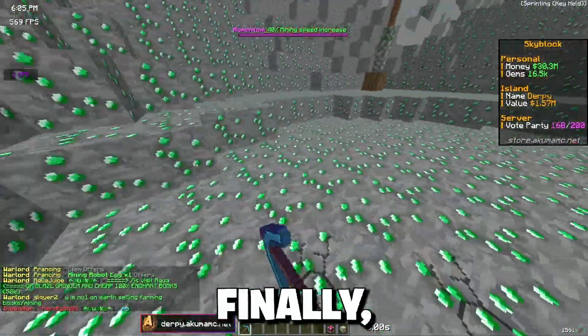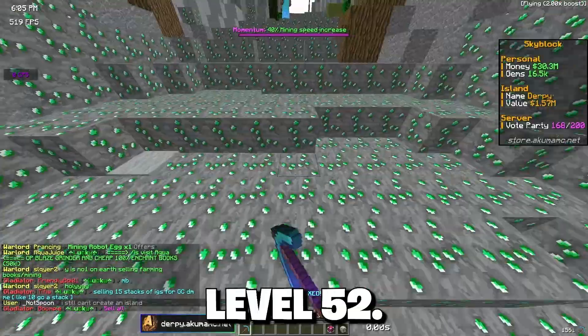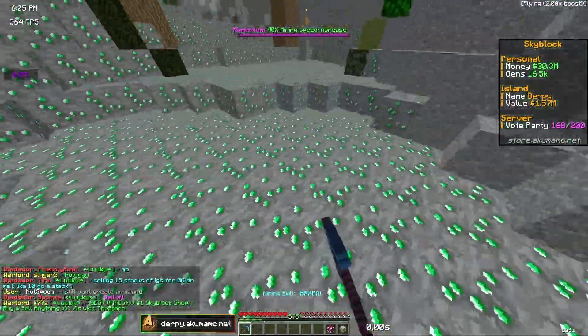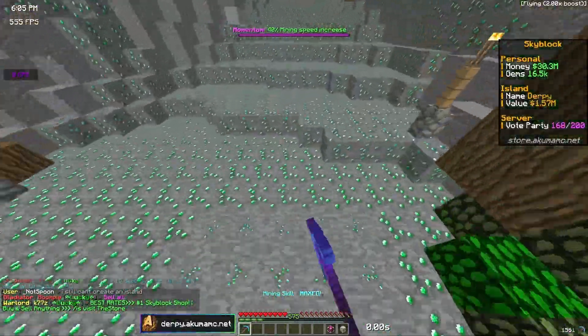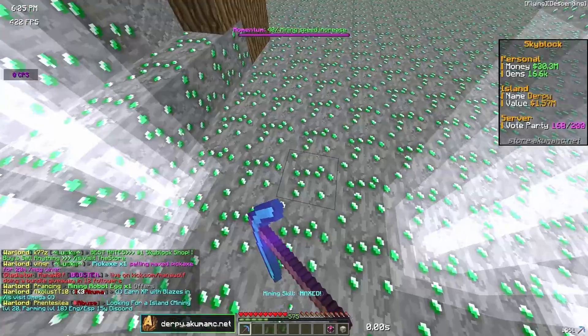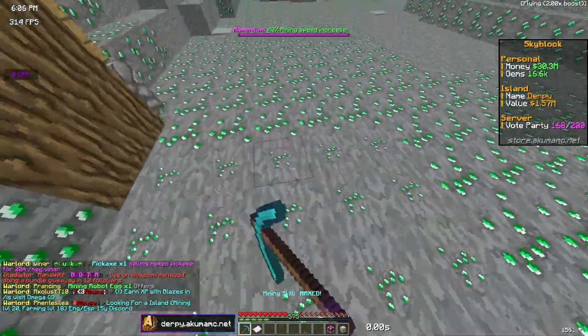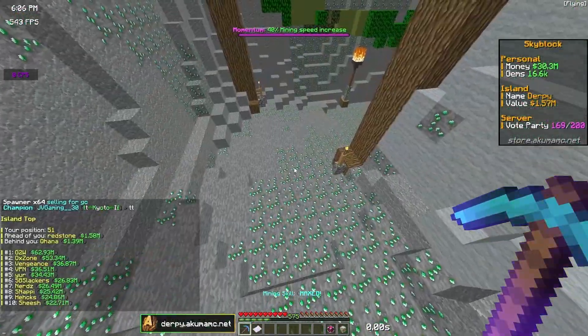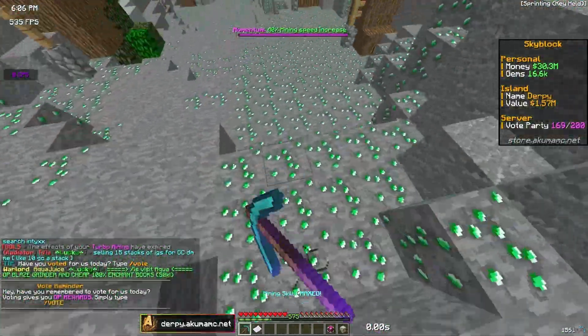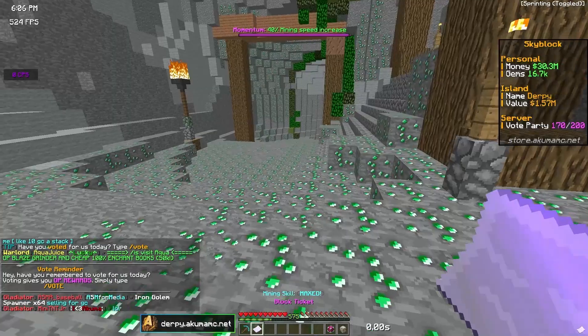After over an hour of mining we finally got level 52, so we're going to be able to start making block tickets. I don't know how common they are but hopefully I can get a lot of them fast because block tickets are very good and I really want to get my island level up. Right now if I check is-top we're number 51, so we're not even close to the top 10, but hopefully that changes soon.